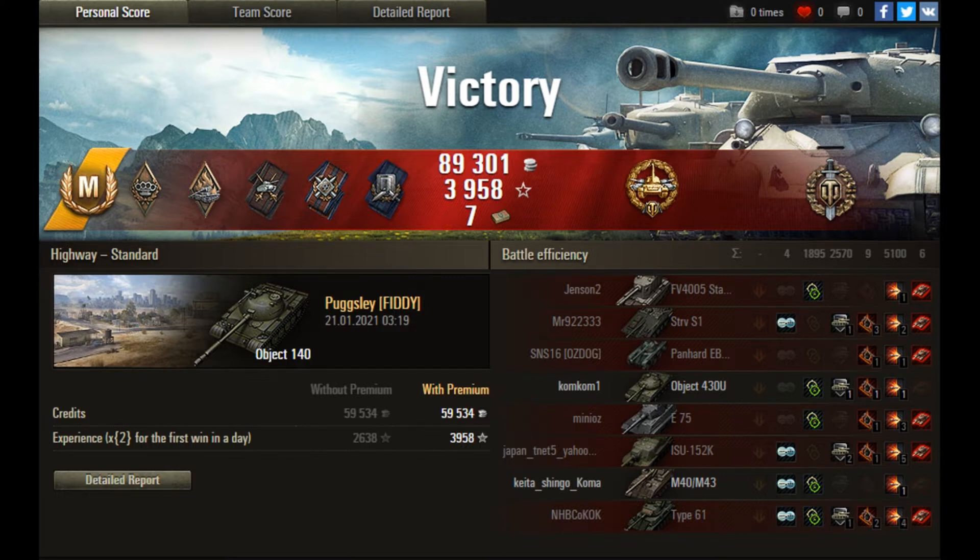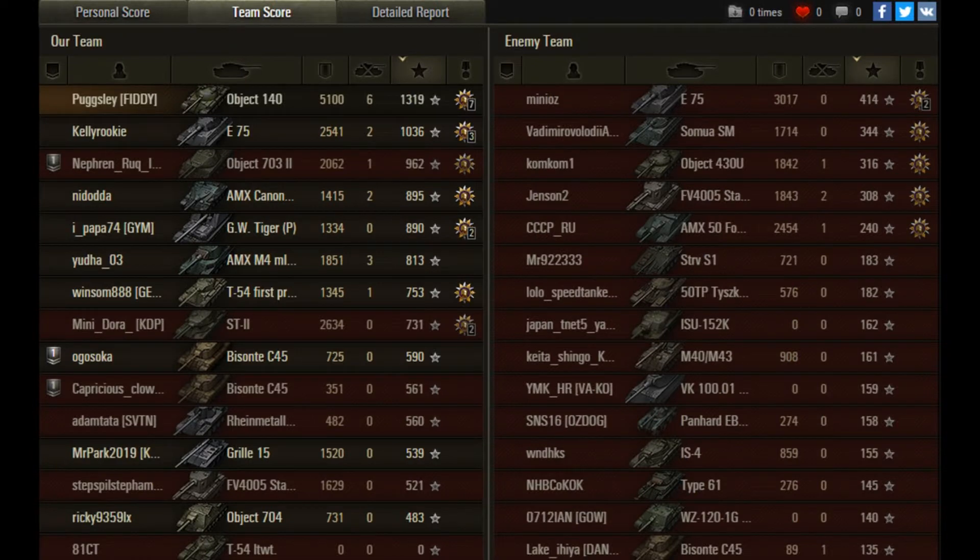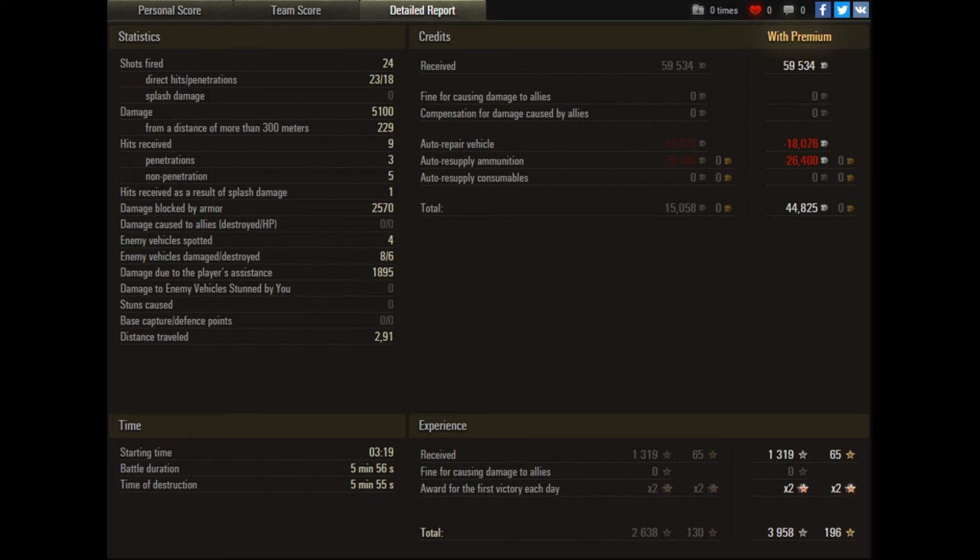A good result — 89k credits and a decent amount of experience, probably boosted by the daily multiplier. He finished on top with 1319 base experience, which is excellent for a top-10 result. Top damage of course — double the nearest player, who was tier 9. He fired 24 shots and 23 connected, so a lot of those blind shots did connect, though some bounced. That gave him a decent damage total and he finished in profit — not bad for a tier 10 game. Thanks to Pugs for the good replay, and we'll look to see more content on the channel. Cheerio.